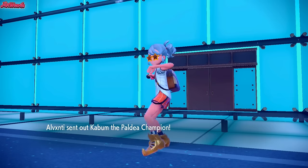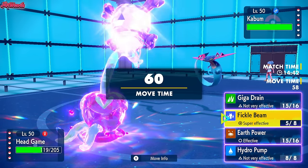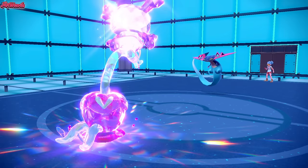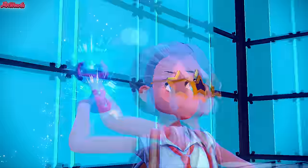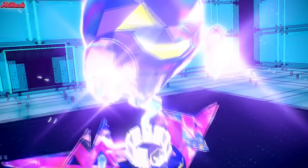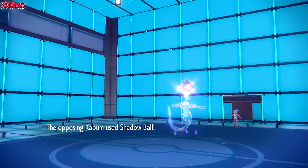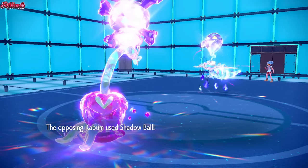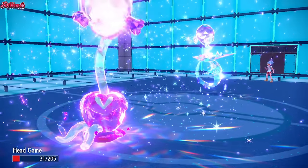They're going to go into Kaboom the Dragapult again. They're probably thinking they can drop a Draco and KO this thing. Well, unfortunately, we are Assault Vest. They Terastalize — it's Ghost Terra, Terror Ghost, which is fine. So they're probably going to go for a Shadow Ball here. Hydrapple can take it — I'm pretty confident Hydrapple can take a Terror Ghost Shadow Ball. They go for the Terror Ghost Shadow Ball, doing probably around 35% of our remaining HP.